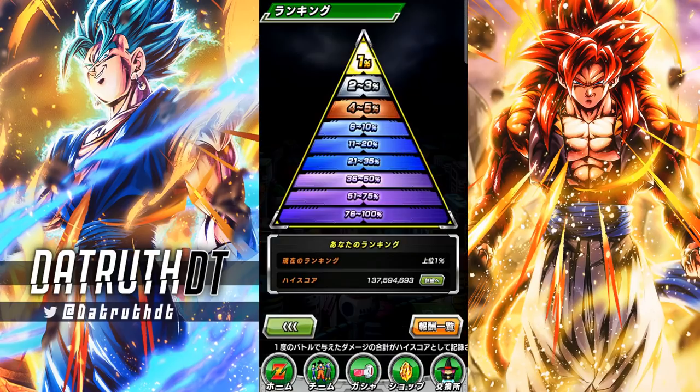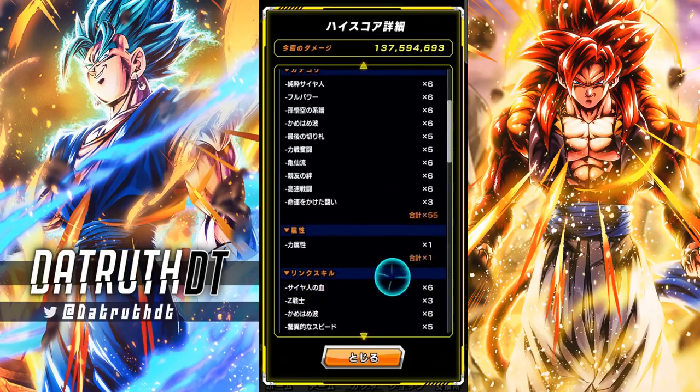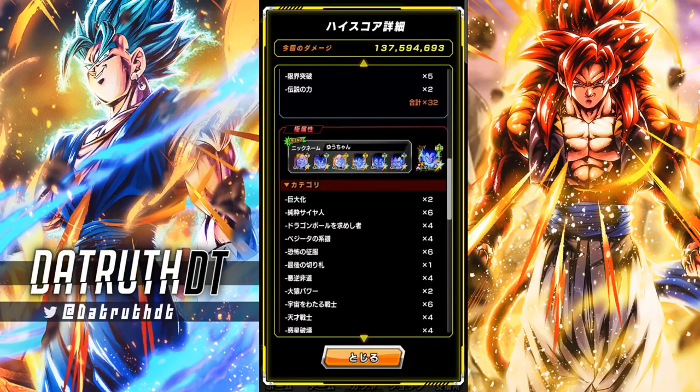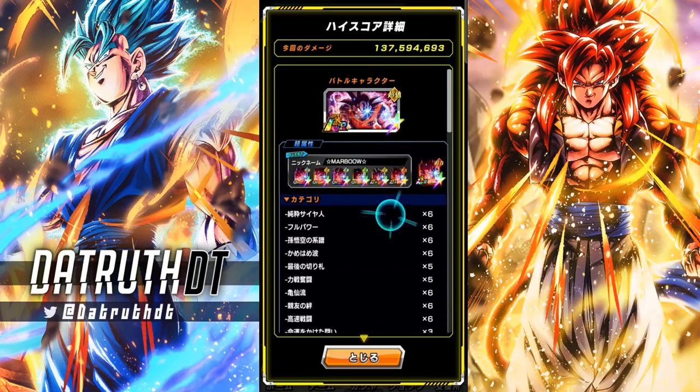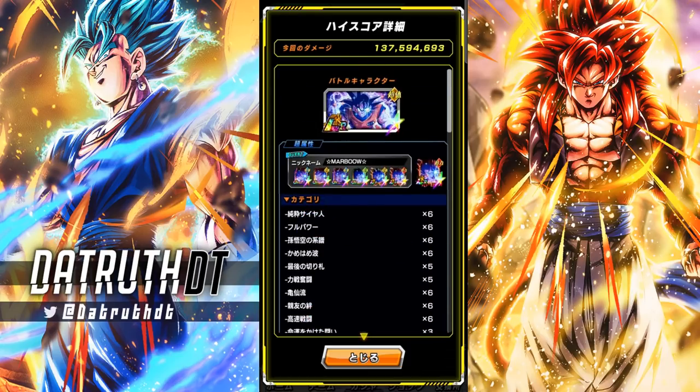So my score — I think I was at like 137 right there. Just sort of a bunch of Kaioken Gokus, and then just a bunch of like Great Ape Vegetas and Nappas and stuff. I really don't understand — I guess it's because Dokkan Butoden Vegeta would give a lower score, I presume, than like some of the Nappas and stuff like that.